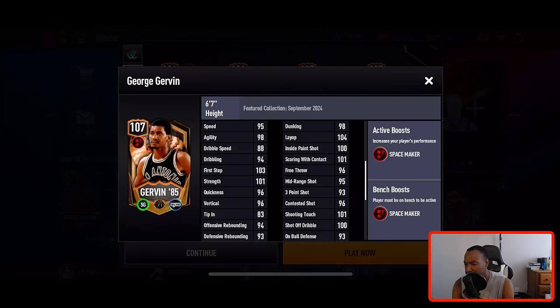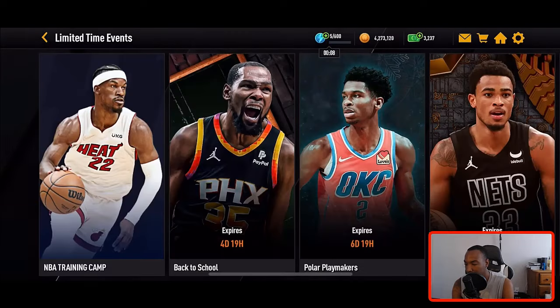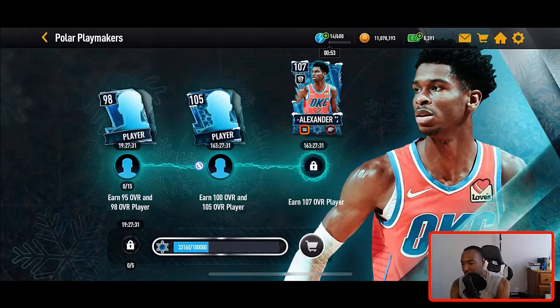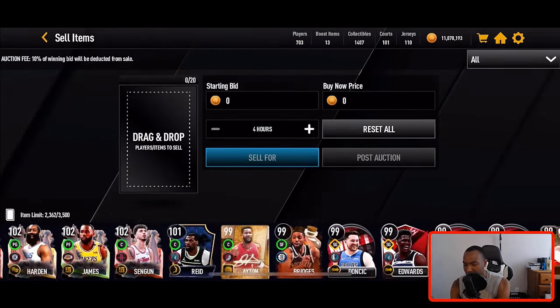Now let me show you how to get these cards. Go over to limited time events — when it comes to Back to School we got five total days left. I've been grinding and I'm going to be getting this Kevin Durant no-money-spent. For Polar Playmakers, I still got to play these events and I have a lot of players I pulled. I already unlocked the second event — it wasn't too difficult.